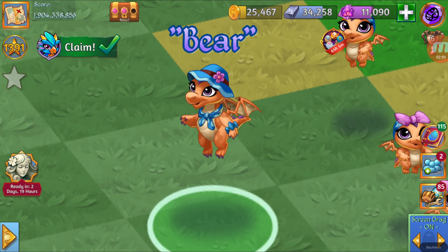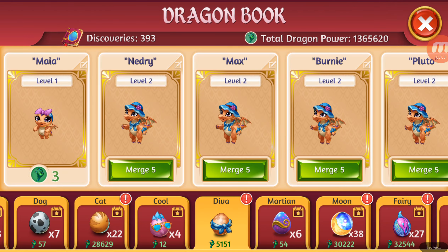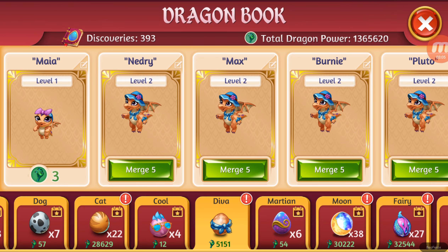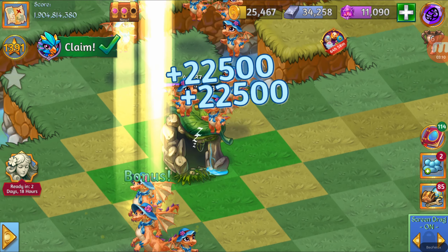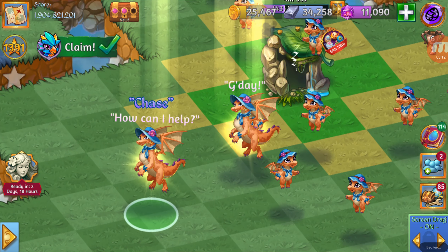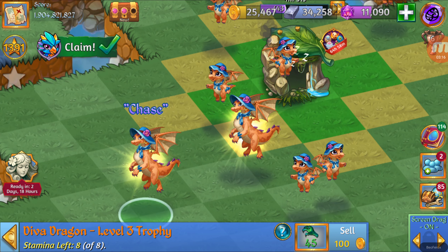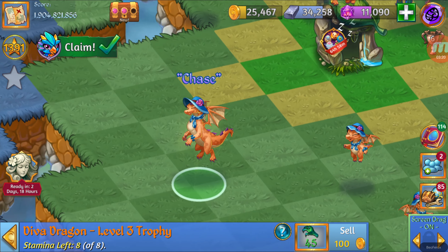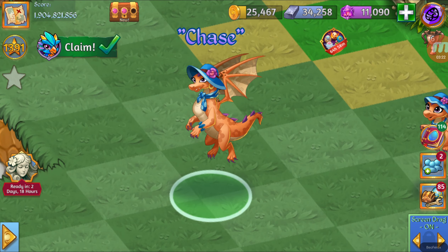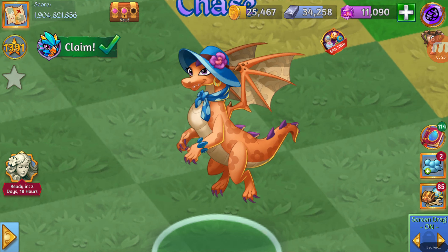And let's take a look at level 3. Now we can merge the level 2 and get the level 3 — the D.Va Dragon level 3 trophy. 45 Dragon power and eight stamina. Here we've got it.